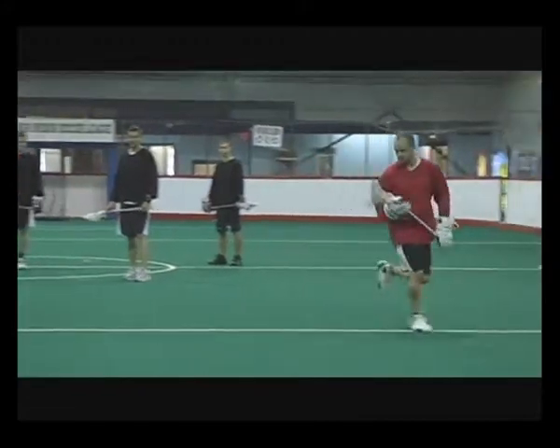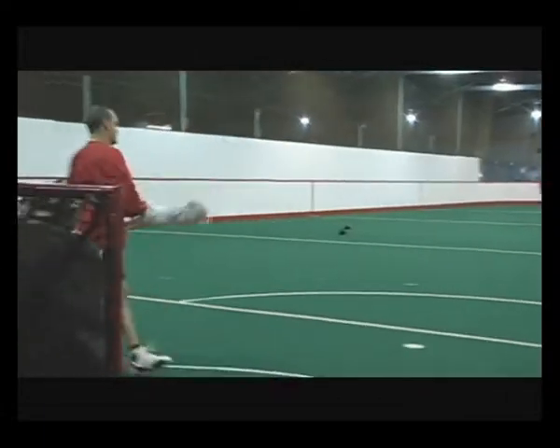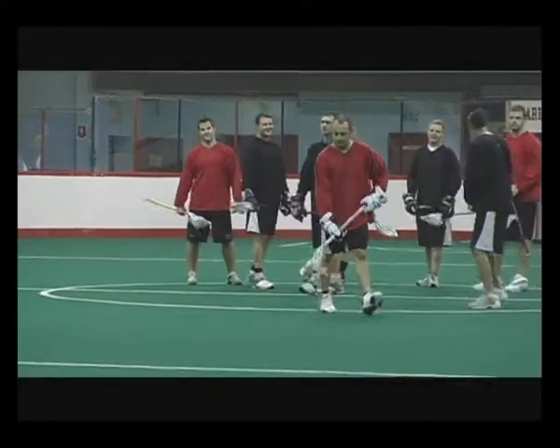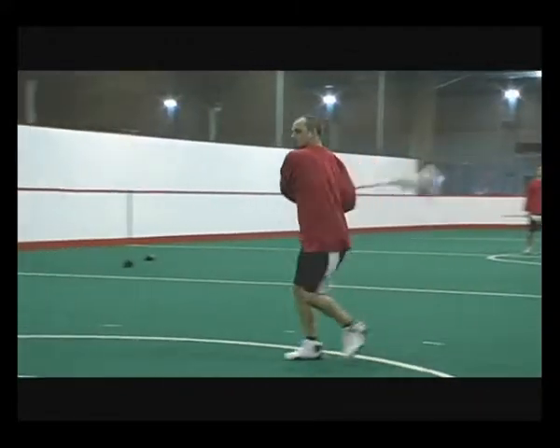On breakaways, usually you want to go in faster, come in on the side — not straight on — and you want to make the goalie move from side to side. Give the hard fake or just pick a spot and shoot it hard.